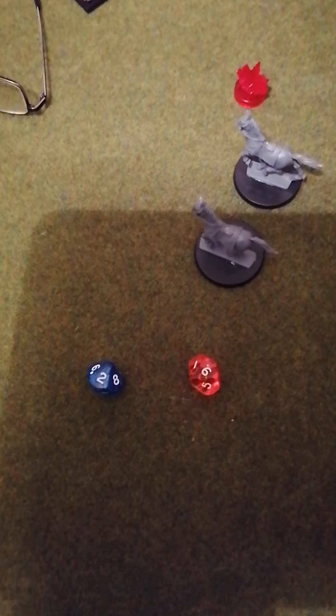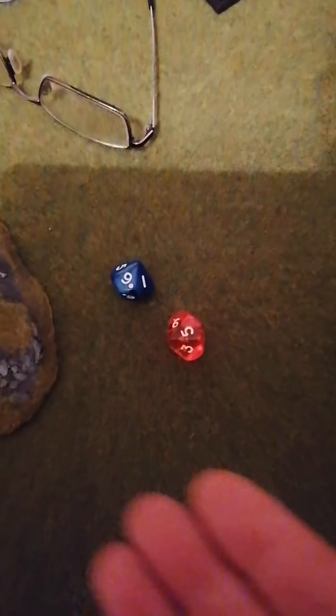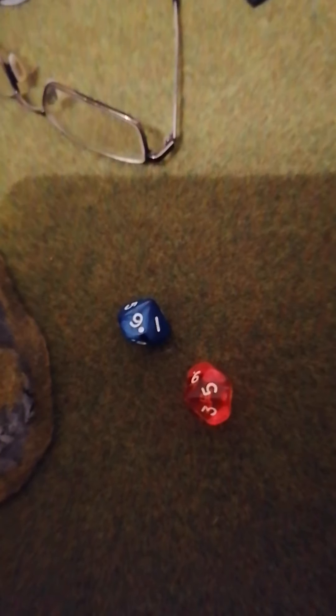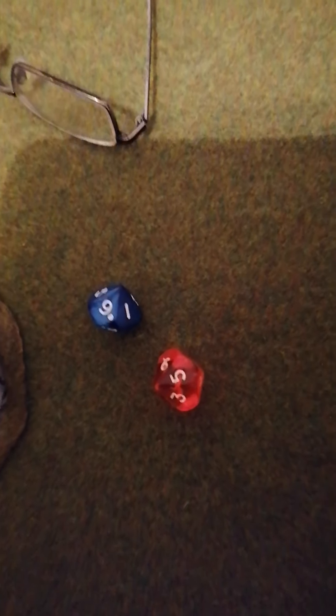So when you do your attack, whether it be shooting or melee, you roll the two dice. So you've got a one and a five there, and if you did a hit - say 11 or 13 - we did a hit, whether it be melee or shooting. Then we look at the actual stat of the weapon itself. So for instance on a shooting attack, if I hit the target...